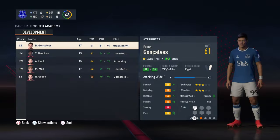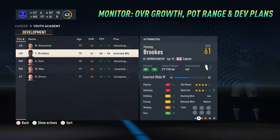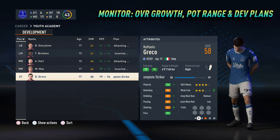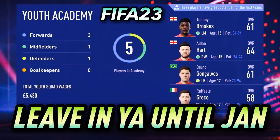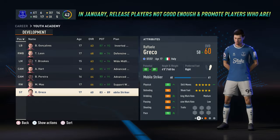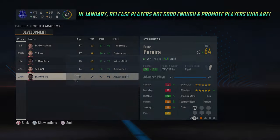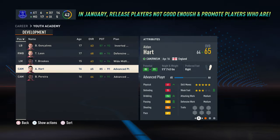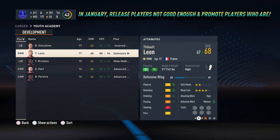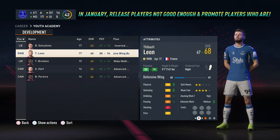The youth squad monthly report is a good way to monitor players' overall growth and their potential. With every passing month, some youth academy players' potential will narrow, meaning some of them may no longer be good enough for your club. I always leave my players in the youth academy until January — at that point, if there are any that are no longer good enough, you have to be ruthless and release them. But for those that are good enough and are either 16 or 17 years of age, I will promote them through to the senior side so we can get them sent out on loan.